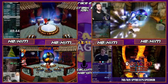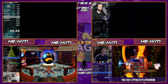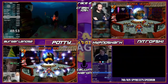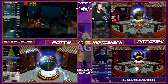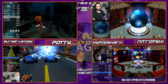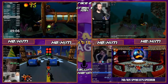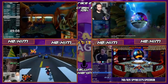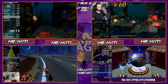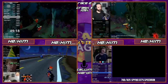HypnoShark just finishing Agapus Rex. Potty is a little bit ahead of HypnoShark right now. The current order looks like: Nitro, Potty, HypnoShark, then Burger somewhere behind — though it's genuinely hard to tell where Burger is compared to the other two. He's obviously dropped away from Nitro, and it's hard to know if he's dropped in between them or is being pulled into the fight for second and third.